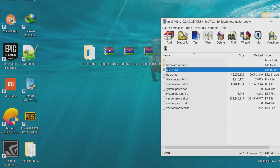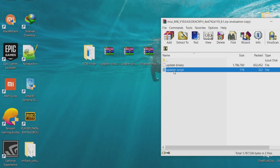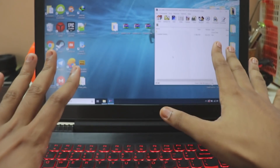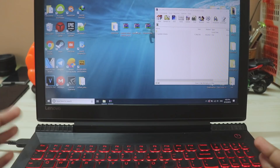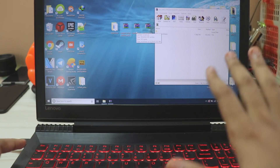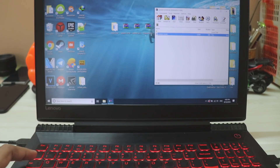Go to META-INF > com > google > android and just delete the updater script. Once deleted, replace it with the one made for the POCO F1. There will be two updater scripts: updater-script-android-P and updater-script. We'll choose the plain updater-script since MIUI 10 Stable China is based on Android 8.1. Open it, extract it out — it's already ready.